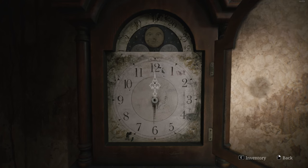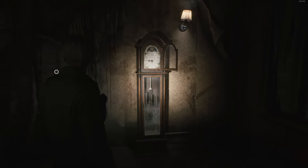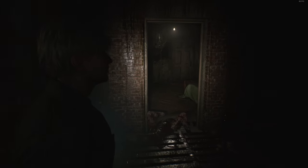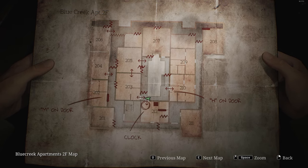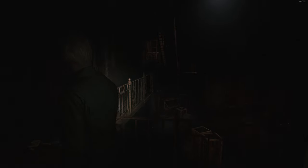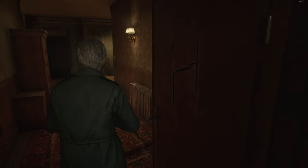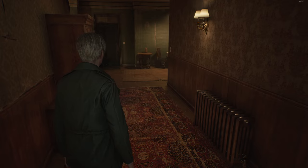Let's go and stick the hour hand here. We need it in the nine o'clock position. That didn't sound good at all. Magically now, the H door is slightly ajar — the H door obviously stands for hourglass. Or hour hand door. Let's have a little look.